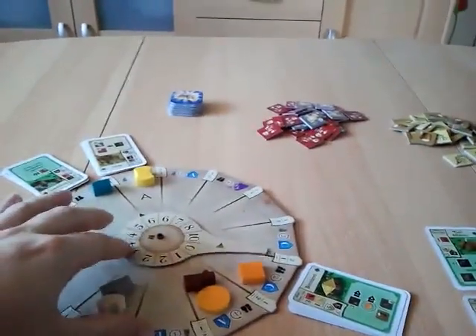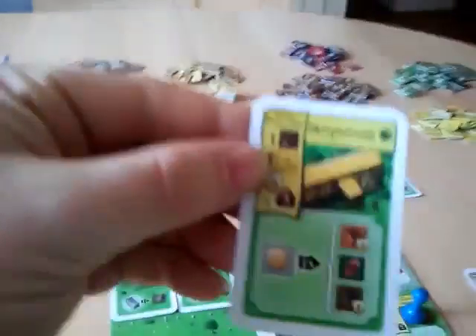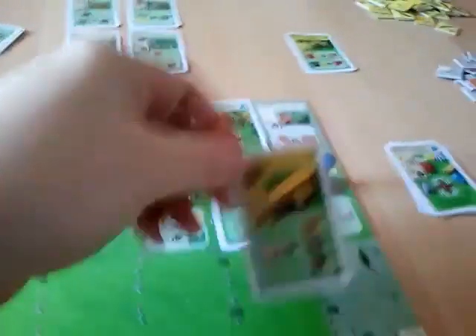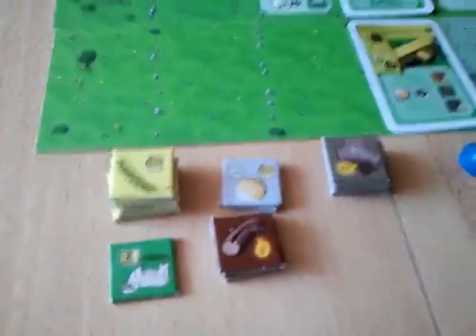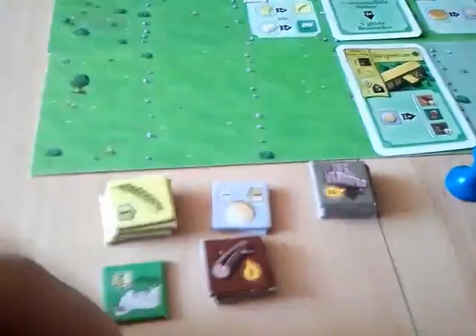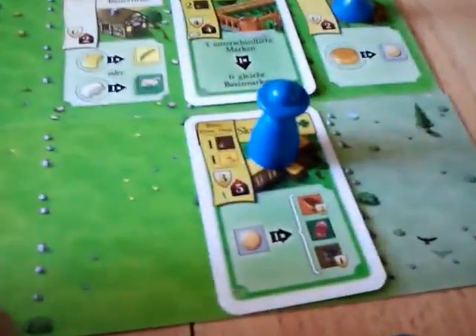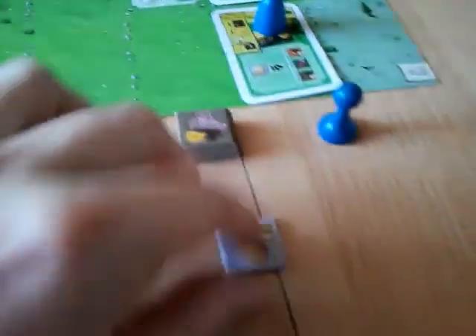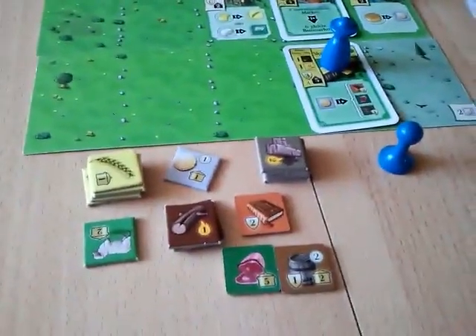The blue player advances the wheel and decides to build the Sculptorium — a glassy building. He puts it down; it costs a wood and a straw. You can always flip grain to straw, so wood and straw are paid. Then he uses his prior to immediately use the building: he pays a coin and gets a book, a meat, and a whiskey.